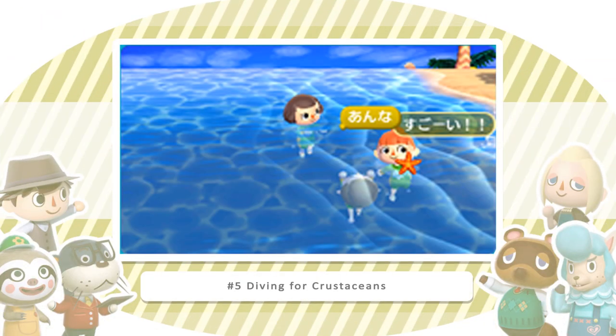We all know about the ability to swim around and dive under the ocean waters. To quickly recap, a few things you may find on the ocean floor would include starfish, oysters, and many other crustaceans. You'll need to watch out though for floating jellyfish, because just like bees, they will probably follow you around and sting ya.